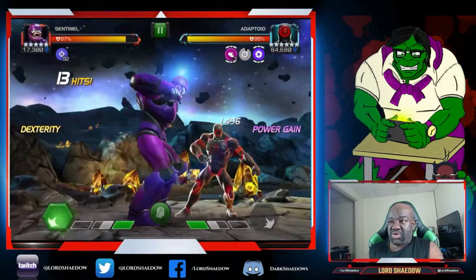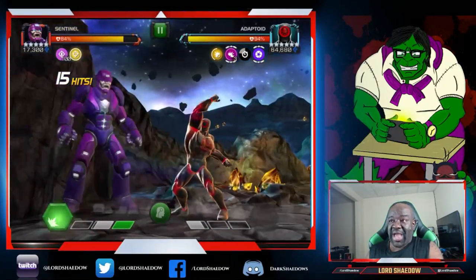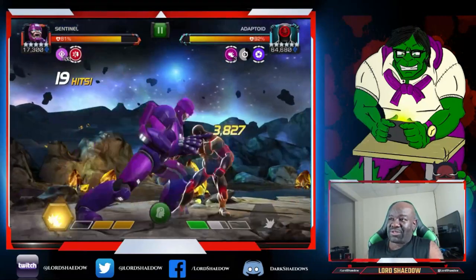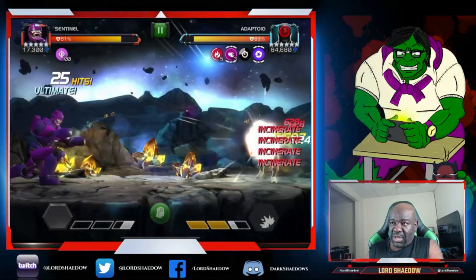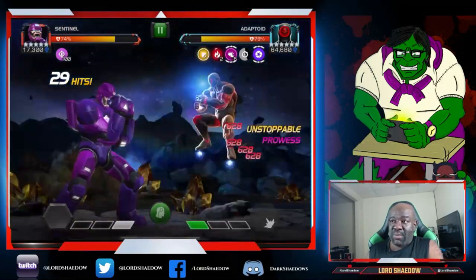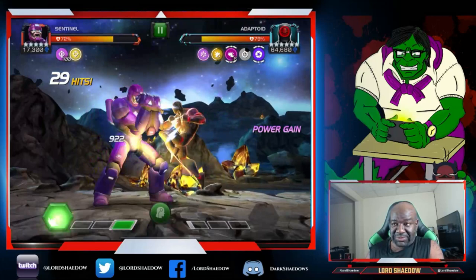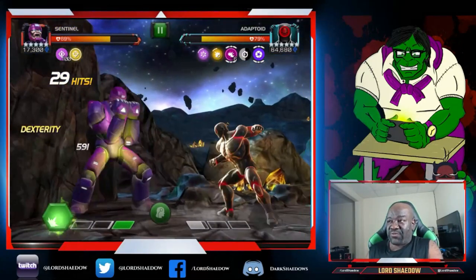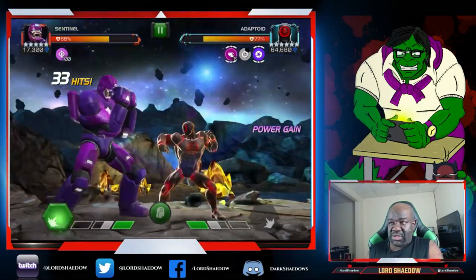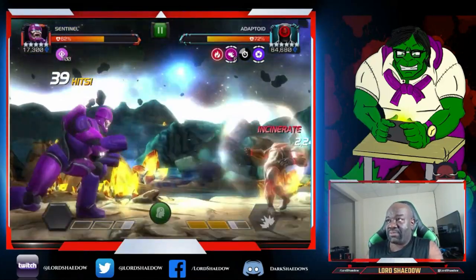Fortunately I did have Sentinel ranked up, so that's what I'm doing. My basic strategy was to build up the analysis charges and then bait out heavies. That unstoppable is really annoying — you have to wait it out — and he's getting power build-up and Prowess as well, so if you're trapped in a corner it can hurt. I'm running suicides so I'm doing a lot more damage but also taking recoil damage every time I fire off a Special 2.